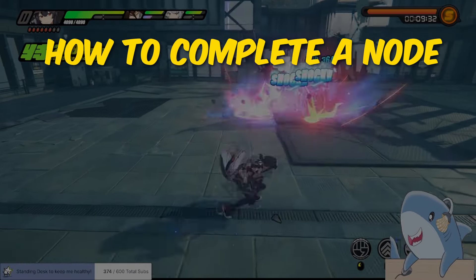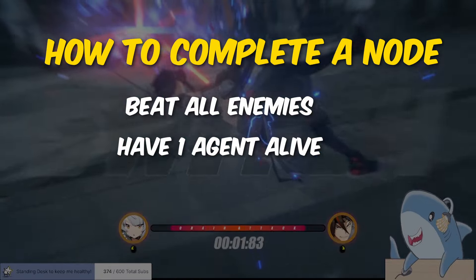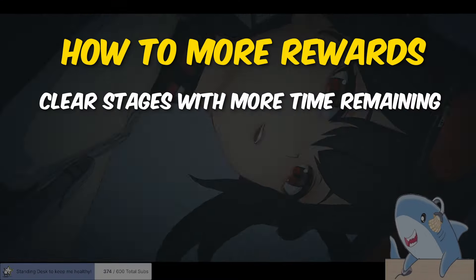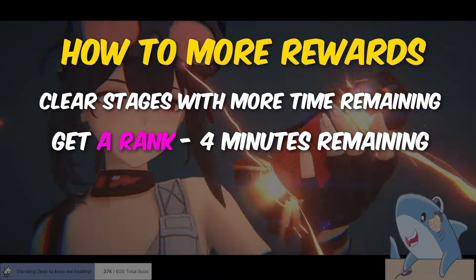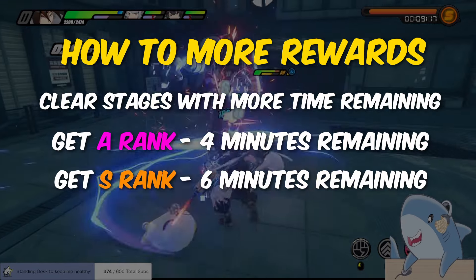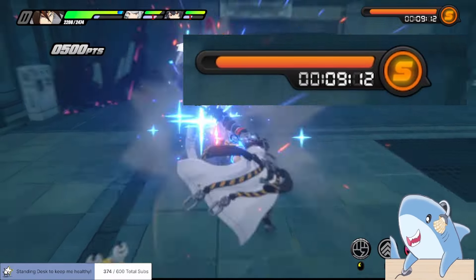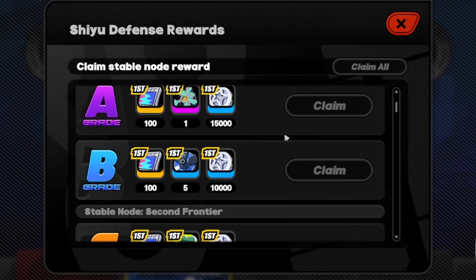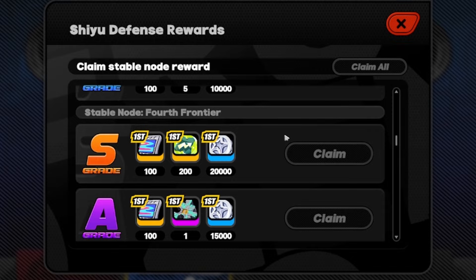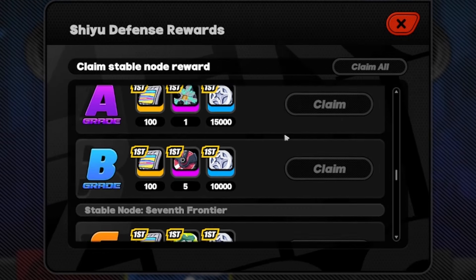In order to complete a node, you need to beat all of the enemies on that stage with at least one agent alive and a B ranking. However, if you beat the stage faster, you'll earn more rewards. Getting an A rank requires you to finish the stage with more than four minutes remaining, and getting an S rank requires more than six minutes remaining. You can see your progress bar for your rank rating in the top right corner. Clearing a stage with a B rank gets you 100 Polychrome, Denny, and Audio Booster Master copies, while clearing with an A or S rank gives you an additional 100 Polychrome, Denny, and more items for each increase in rank.